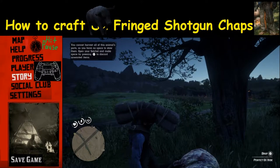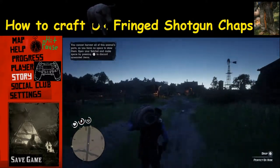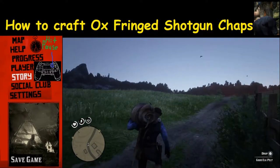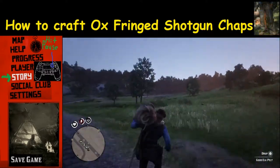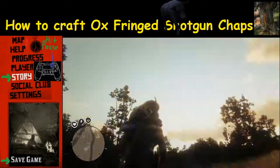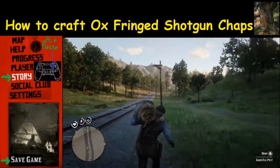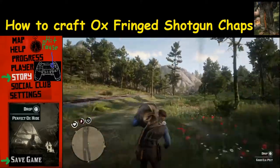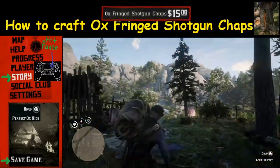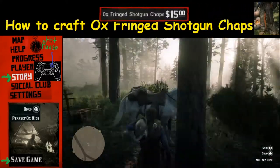Most of the time you'll get that perfect pelt and be able to take it back to the trapper safely. However, sometimes weird things happen, so you may want to consider saving your game. To do that, hit pause and go to story. After you select story you'll see a bunch of options — you're looking for save game. Select that and find a file to overwrite, because you don't want to lose that perfect ox hide. Then you can reload it if something weird happens.